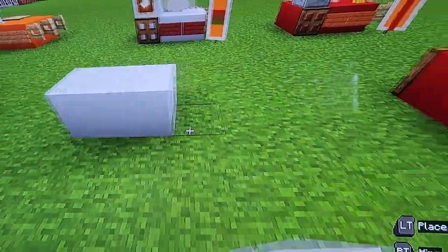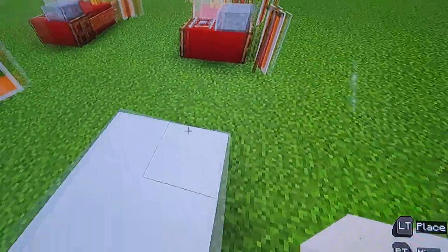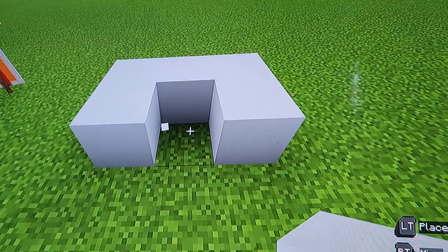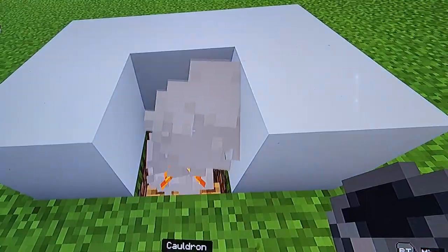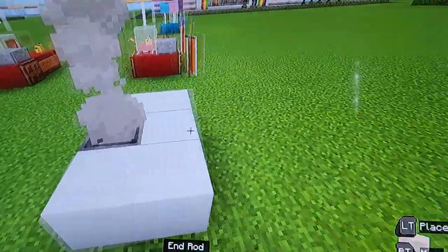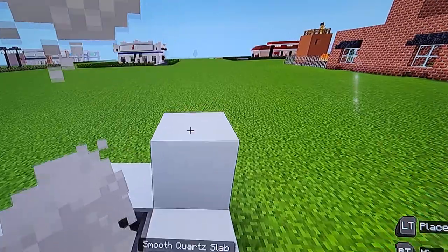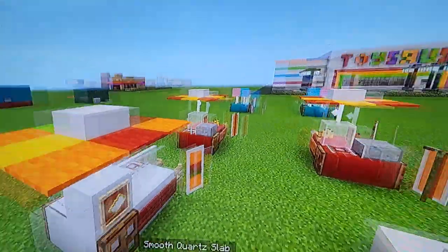First things first, you're just going to do three white concrete and do three in front of it, and then choose a side where the worker is going to be. Knock out the very middle block on that side, and knock into the ground by one, put a campfire, and then put a cauldron above it. Then where you have the cauldron, go back and then go right — that's where you want to put a white concrete, and then go ahead and put an end rod and a quartz slab up top.